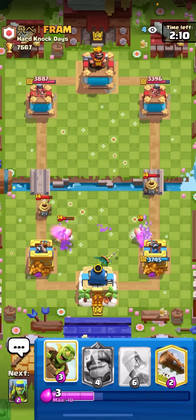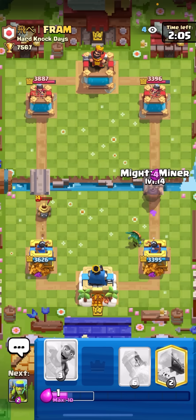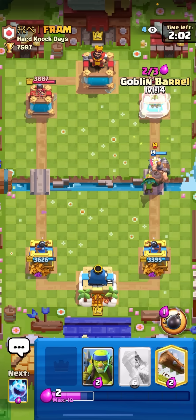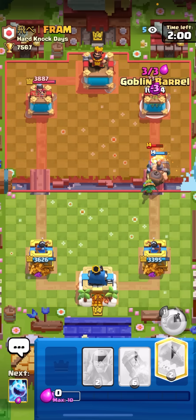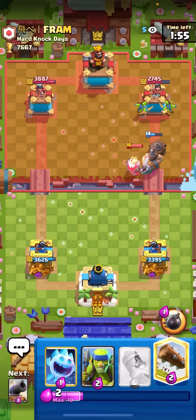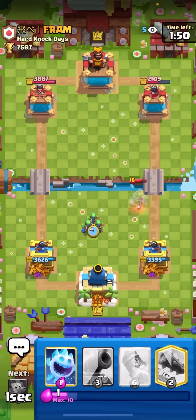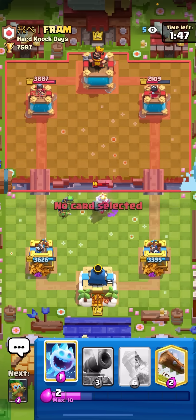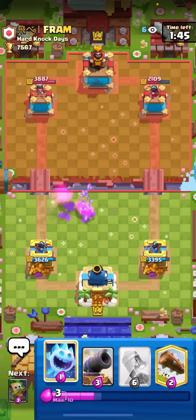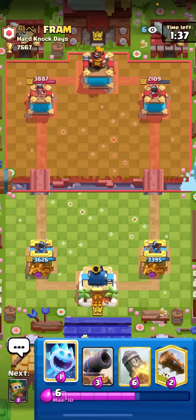Going for cannon and dark goblin in the middle - I'm gonna take a little bit of damage but it's alright because I'm gonna go for a mighty miner at the bridge with my dark goblin. He'll have a hard time stopping this because he has no zappies in cycle - if he mirrors his zappies he won't be able to defend the goblin barrel. Nice - picking up the ghost, gonna go for a goblin barrel - this is gonna get a lot of damage.